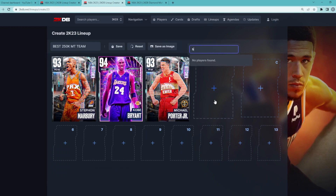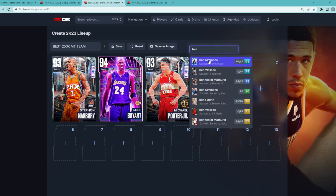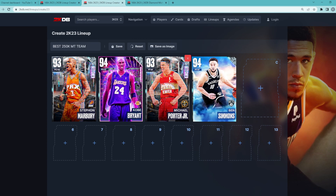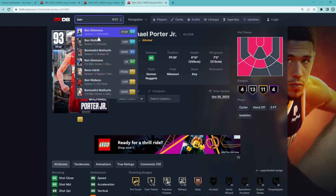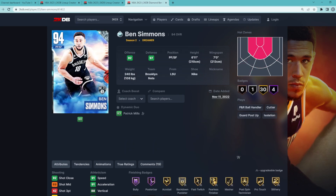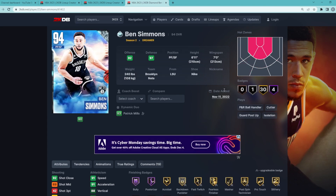For our starting power forward position, this is where we're going to get a little bit more defense on the squad, and we're going to go for Diamond Ben Simmons. He's not going to be able to shoot threes, and if you don't want cards that can't shoot threes, I'll give you maybe an alternative option. But Ben Simmons for his price — about 20 to 25K — he's going to be a super valuable card at that power forward position next to our center.